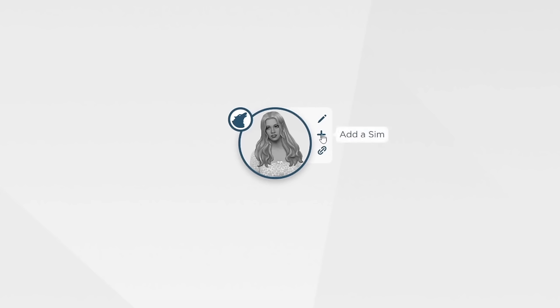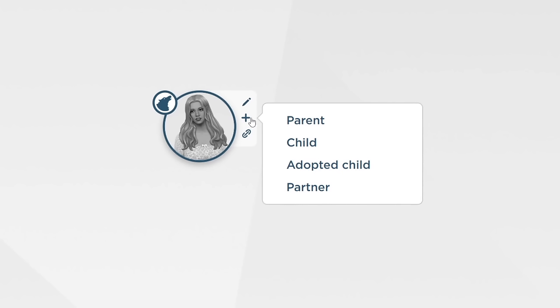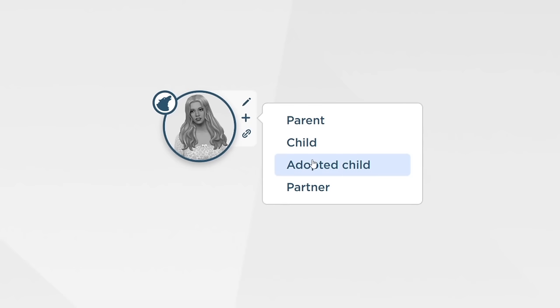Now it's time to add her love interests — all five of them: Christopher, Wolfgang, Ty, Roy, and Bjorn. I want to see how this service differentiates the relationship types, like husband, flirt, enemy, and so on. We're going to add a sim as a partner. I also noticed you can add an adopted child straight from the tree — that's cool. Back to partner, let's add Christopher Volkov.